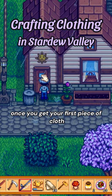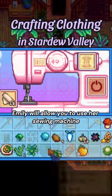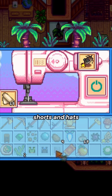Once you get your first piece of cloth in Stardew Valley, Emily will allow you to use her sewing machine. At the sewing machine, you can make new shirts, pants, skirts, shorts, and hats.